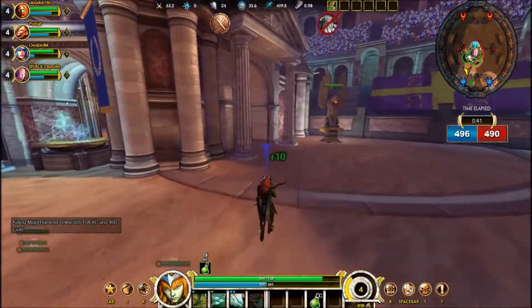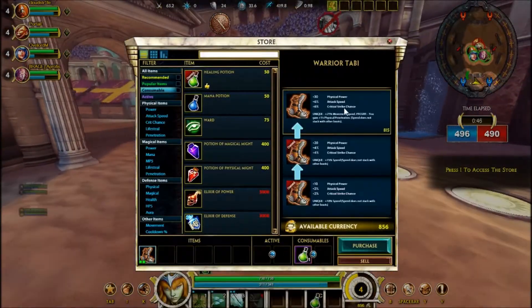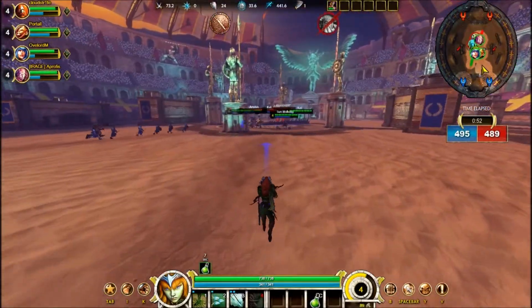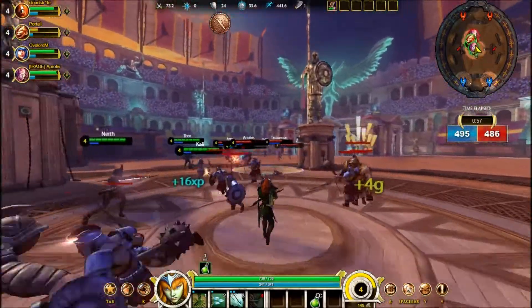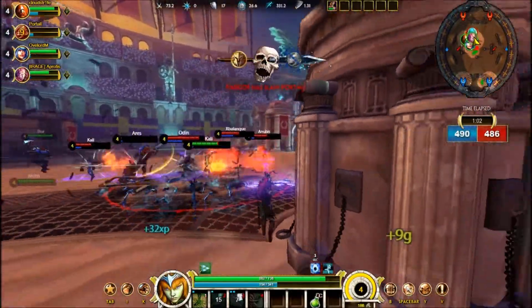Early game is where most of the ranged physical carries are going to be a little bit weaker — they're kind of item dependent. You see we started with the Warrior Tabi for this build. If you're going to rush immediately into the Deathbringer, go ahead and get that critical strike and physical power up. At stage 3, Deathbringer gives you 50% increased critical damage, which is just absolutely amazing.